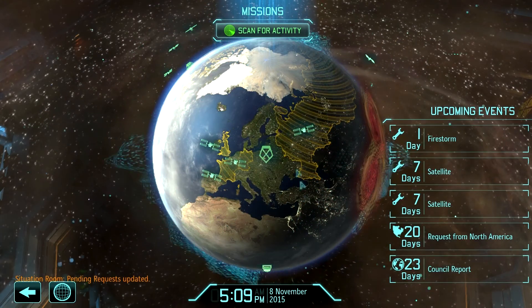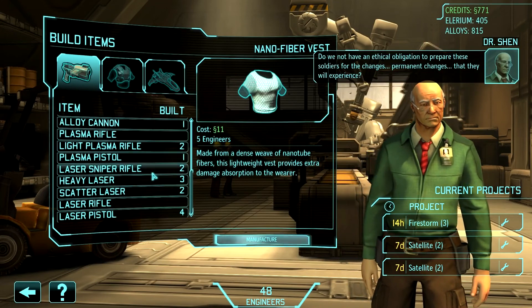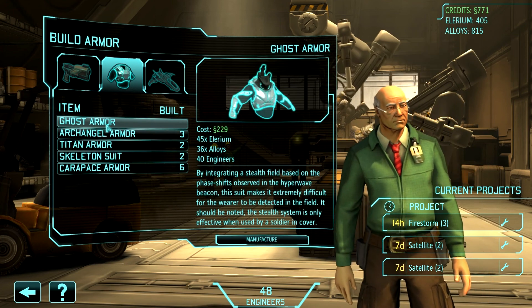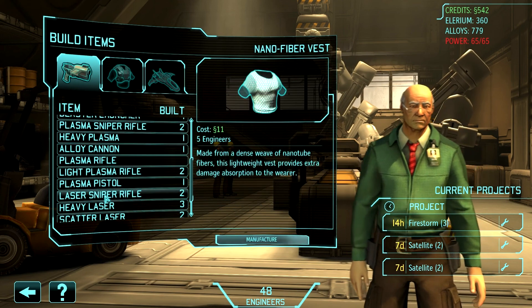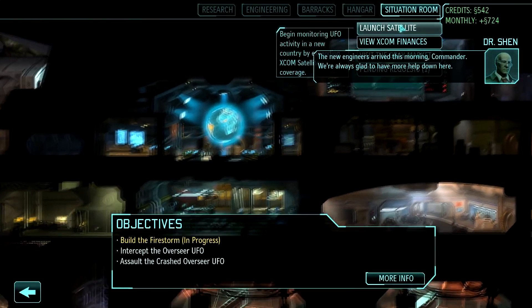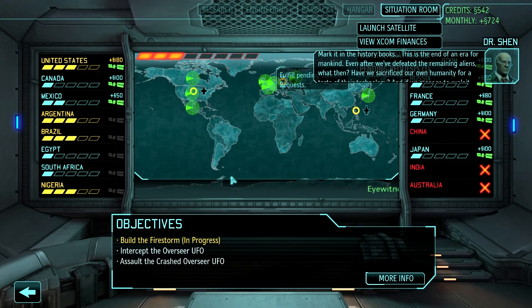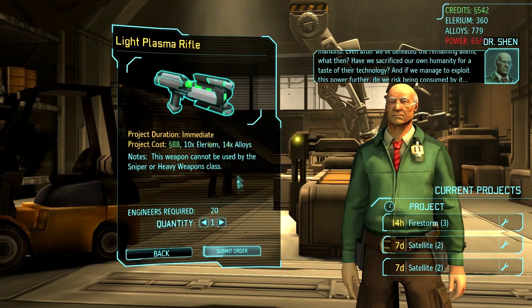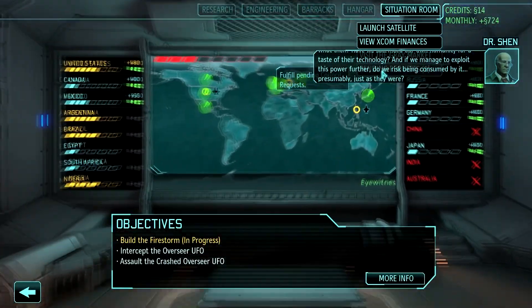Six light plasma rifles - I don't have that kind of money right now, oh maybe I do. Wait, wasn't ghost armor the best? Yeah, I'm going to get one ghost armor, but then I also want to get those plasma rifles. Have we sacrificed our own humanity for a taste of their technology? And if we manage to exploit this power further, will we risk being consumed by it?